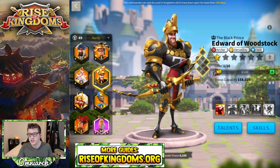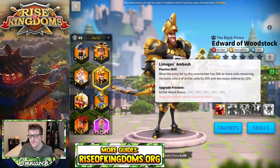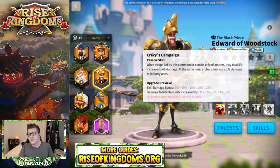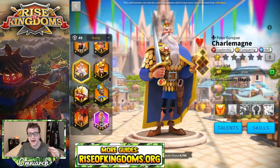Edward is another commander where, if you're going to invest in him, you probably want expertise anyway. But if you're only going to max three of his skills, I think his first three are probably the best — the fourth only applies at the beginning of fights when you're over 70% troop strength. Edward is known for massive skill damage, so take that skill damage bonus. You don't really have to lock anything unless you accidentally got him to four stars before adding skill-ups.